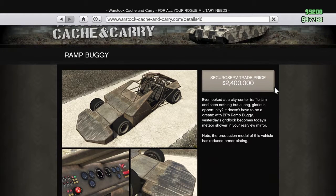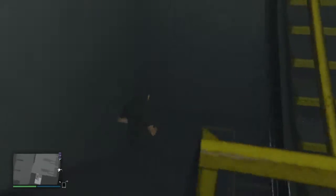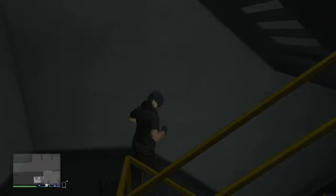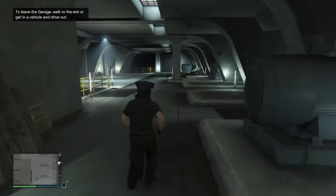The ramp buggy is 2.4 million dollars — you guys should get it, for god's sakes just buy it. Once you actually buy it, you're gonna have to go down to your underground garage in your vehicle warehouse. Trust me, you might want to use this thing — if you have the money to buy the stuff, just get it.